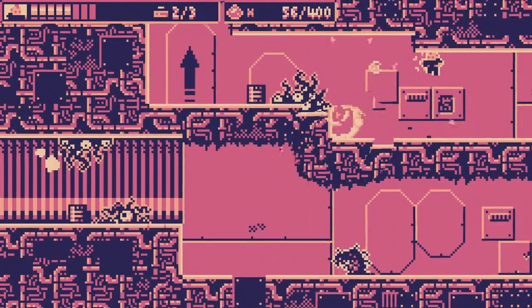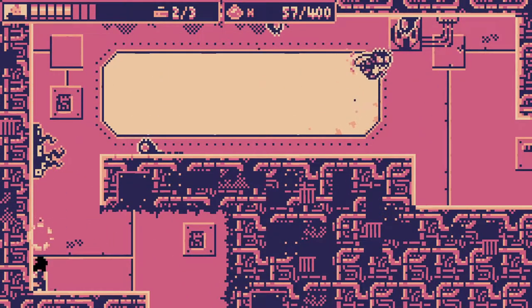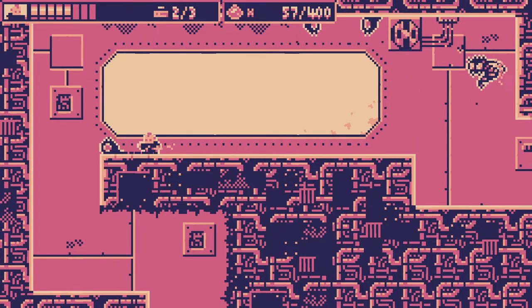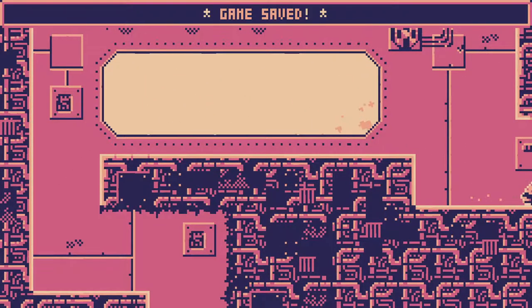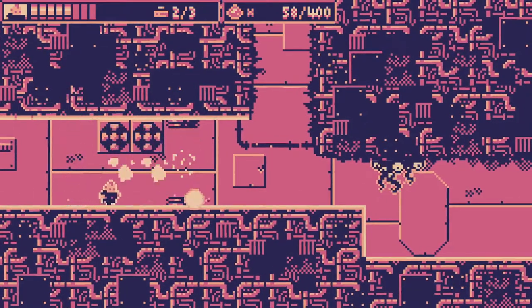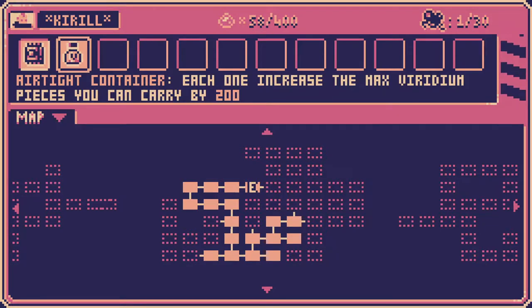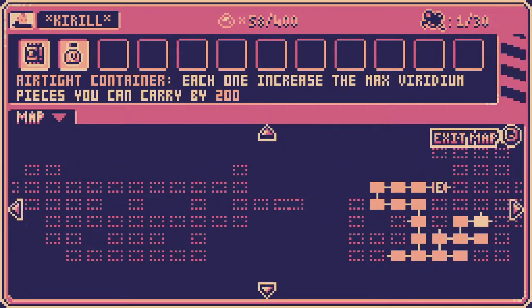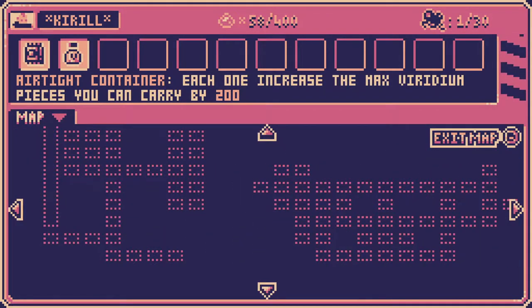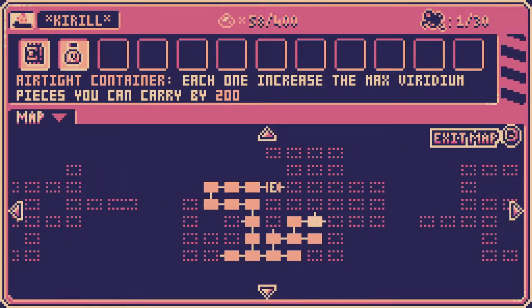Close shave. A safe zone is one without any enemies or hazards. Here's the map. I see — spend this in order to increase my max health. This shows the connections between each of the sections.